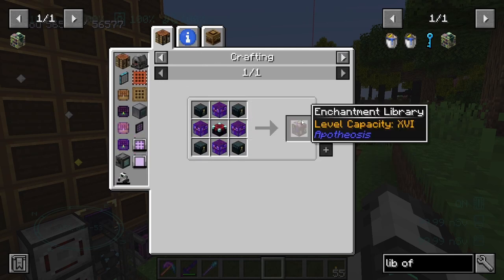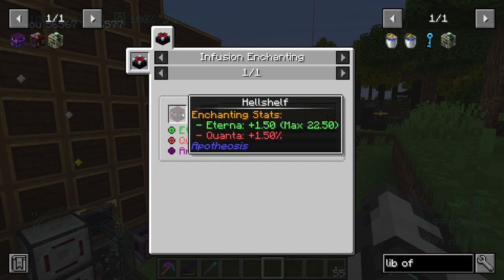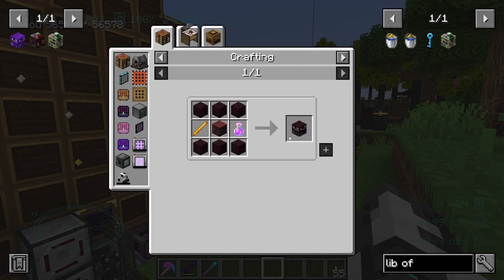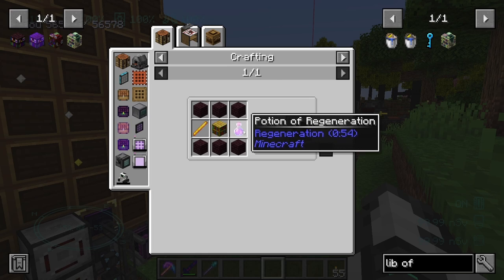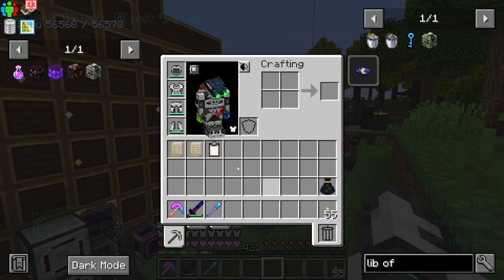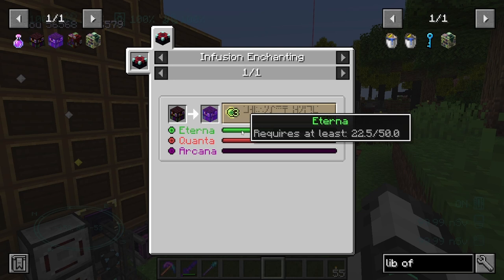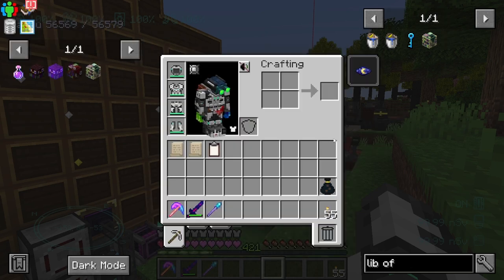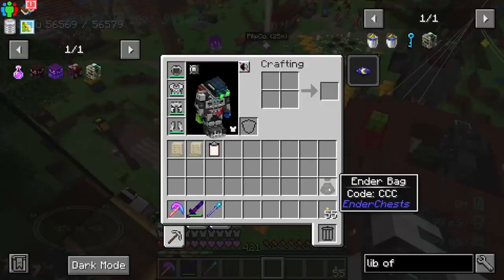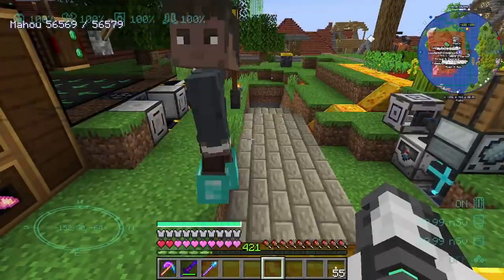So first thing we need to do is get ourselves an enchantment library, and for that we also need these infused hell shelves. For that we need some hell shelves, which means we need potions of regeneration. We also need to get the eterna to at least 22.5, and quanta and all of that stuff. I've never made one of these before by the way, so this will be a first for me as well.